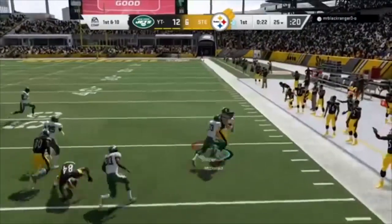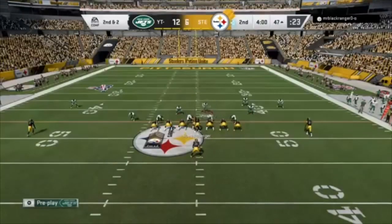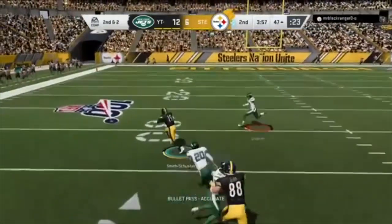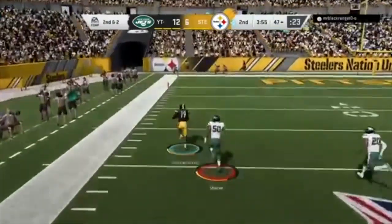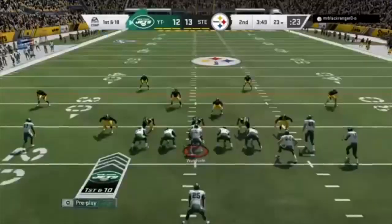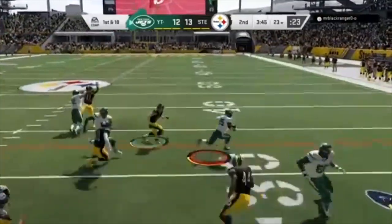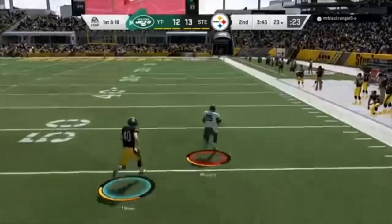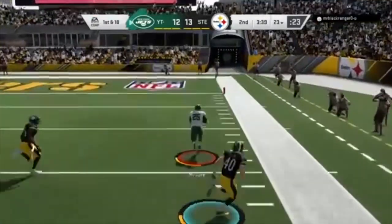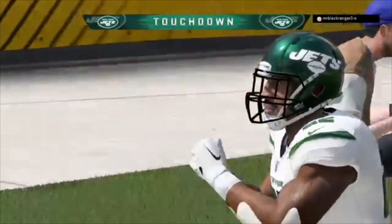Cashin almost jumped the route. Now Roethlisberger throws left — complete to Smith-Schuster, and he's going to take it in for a score. On first down, here's McGuire — accelerating and off he goes. This could be a high-score game. All the way in — touchdown!